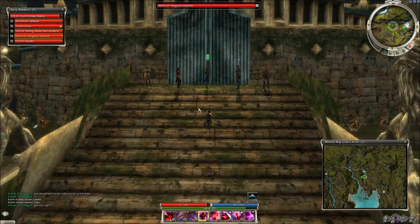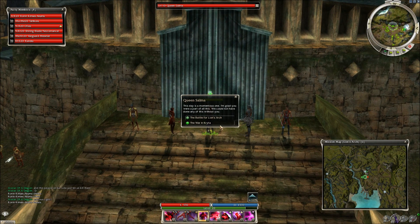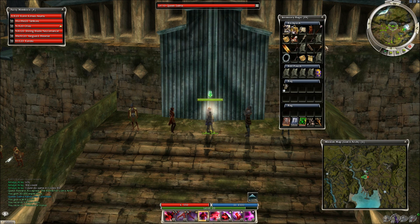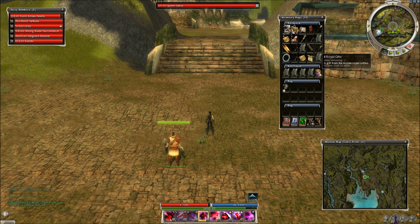Queen Selma approaches: 'This day is a momentous one. I'm glad you were part of this. We could not have done any of this without you.' We get five royal gifts, three medals of honor, and a lot of loot. We've got two Confessor's Orders, which puts us at 41 total - effectively nine medals of honor. I can have my last Oppressor weapon by the end of today if I do those quests. We identify the warhammer - armor minus 10 while attacking, not great. I usually don't bother hanging on to elemental weapon mods since not enough people use elemental hammers.